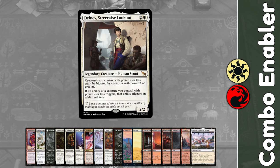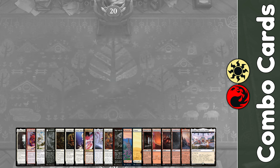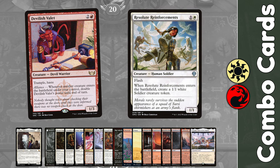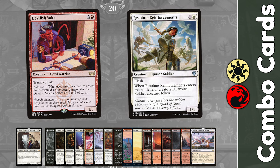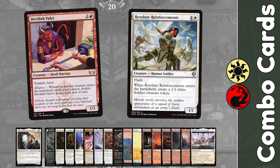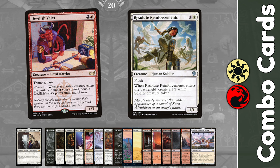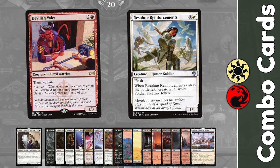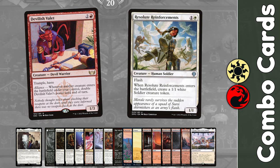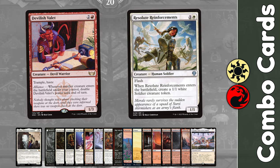It's like a quirky cousin to our beloved Roaming Throne. Here's where the magic really happens — pair Delney with a Valet and some Resolute Reinforcements, and you've got yourself a recipe for mayhem. Imagine your Valet skyrocketing to over 30 power, becoming an unstoppable force thanks to those additional triggers. And with the Reinforcements having flash, you can surprise your opponents post-blocks and unleash chaos with a monster unblockable devil.